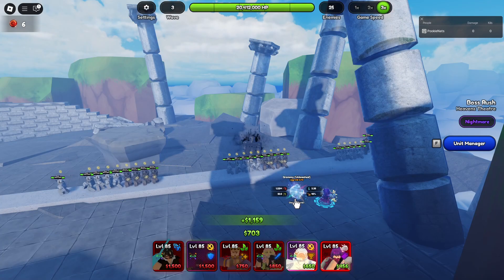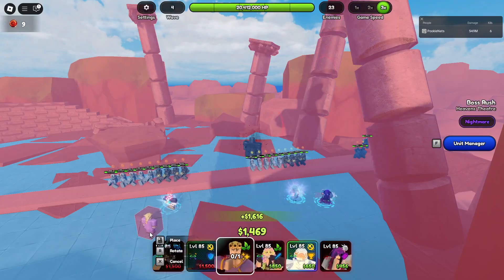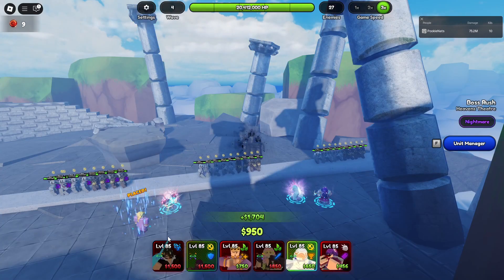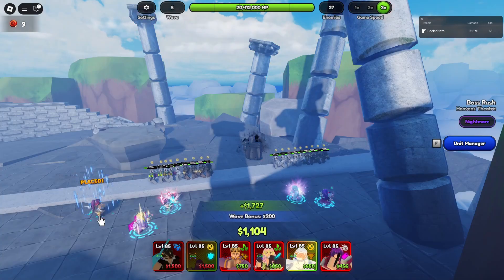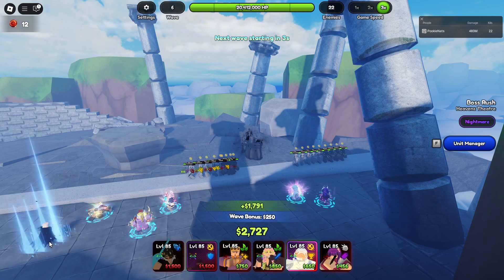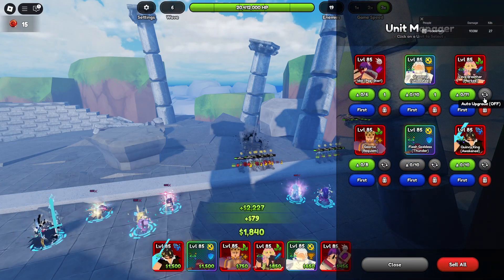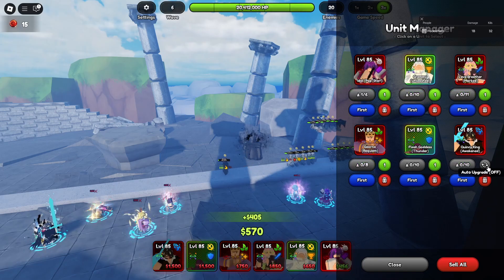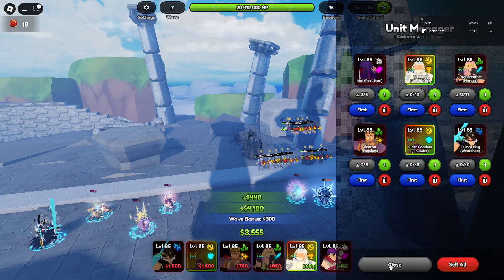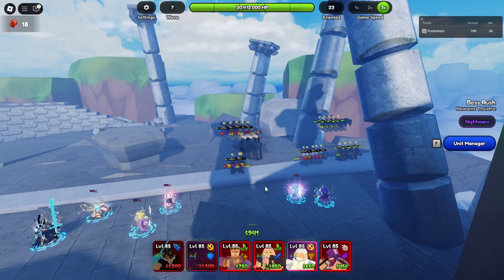Then place down your second, third, fourth, and fifth units, and lastly your sixth unit. After that, click on Unit Manager, turn on every single auto upgrade, and then close it. That should be the macro if you want to make it yourself.